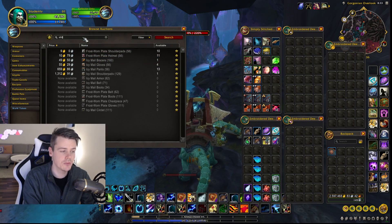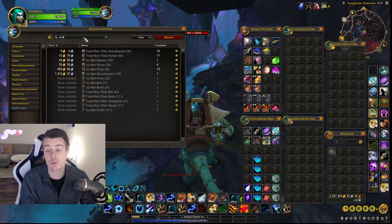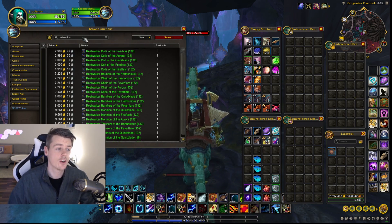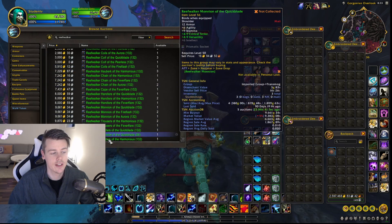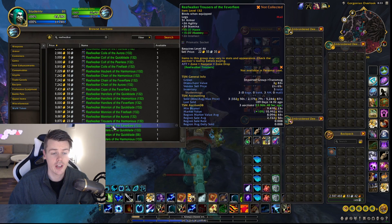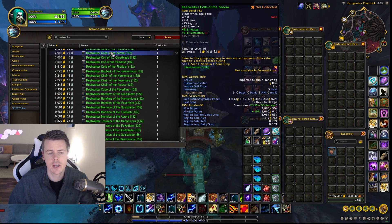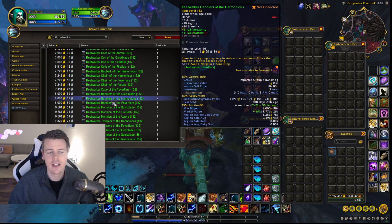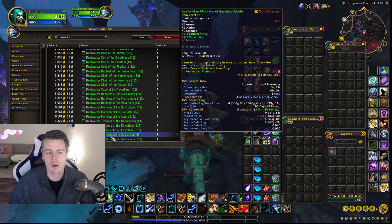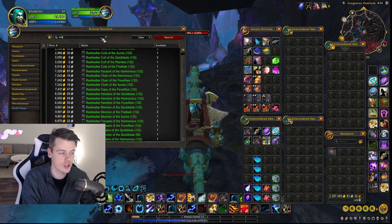I'm going to show you some of the full sets you can get from Nazjatar — it is really, really good. For instance, we have the Reef Walker set. All of these items — you can see I got some sales on them but I haven't cleaned out my mailbox yet because I sold out. Looking at my ATT add-on, they don't share a single appearance with any other item in the game, and that's just one out of four sets.